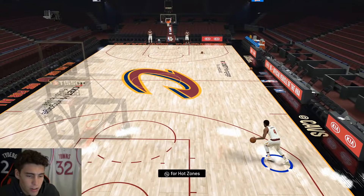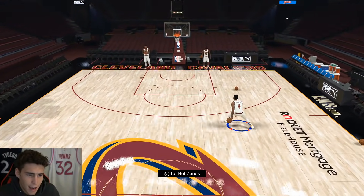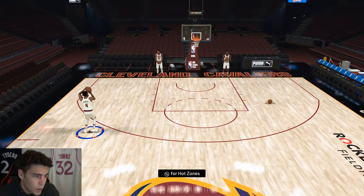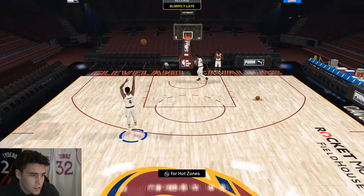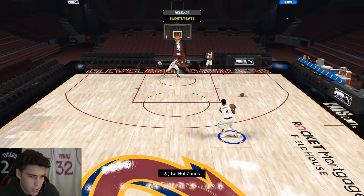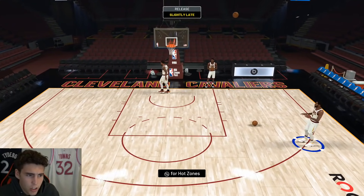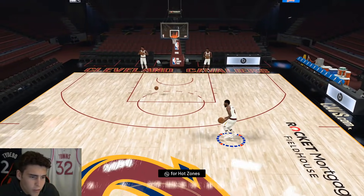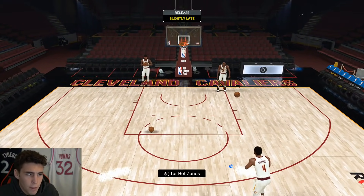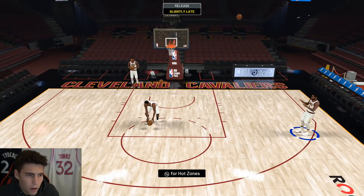We know what Iman Shumpert is going to give us outside of the burst. His dribble sticks are terrible — his twine is usable but dribble sticks aren't that great, and his release isn't great either. So if you do run Shumpert at point guard, you're going to want to run him with a shooting guard that can make plays, because I don't think Shumpert should probably be your primary ball handler.